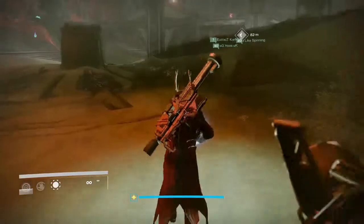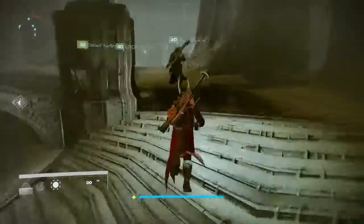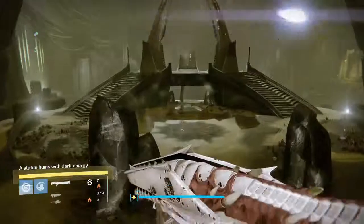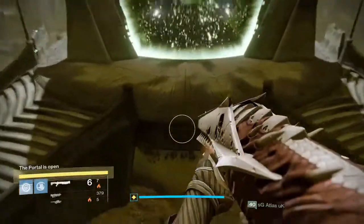As soon as you've done this you will be taken to a portal, which you'll see in a second after we dunk this. As you can see Chris has gone Hammer of Sol just to clear the ads as quick as possible so we can go dunk the final relic like that. That is basically how you do the first part.